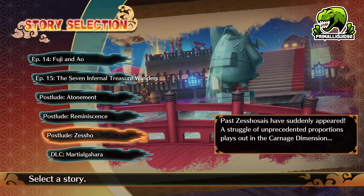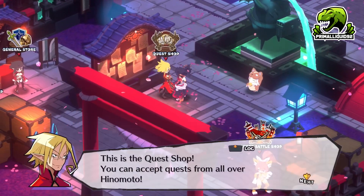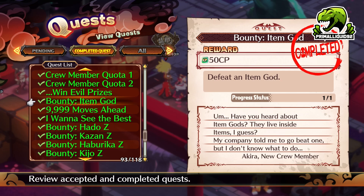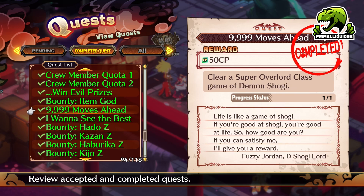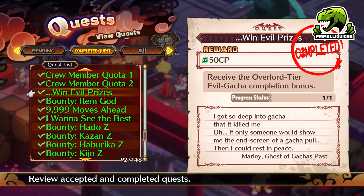Once you have cleared Post-Lude Zesho, you will have four new quests appear on the quest shop. These four quests are: Win Evil Prizes, Bounty Item Guard, 9,999 Moves Ahead, and I Want to See the Best. You can easily tell these quests apart because each rewards 50 CP. Once you clear all four of these, Carnage Mode will unlock.